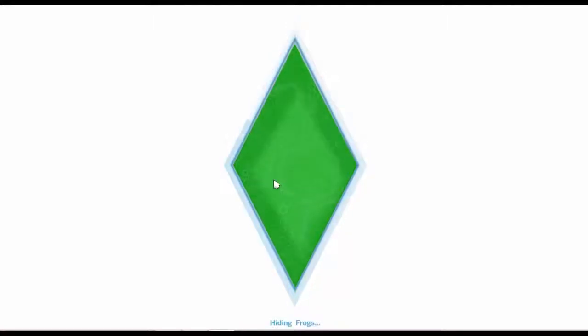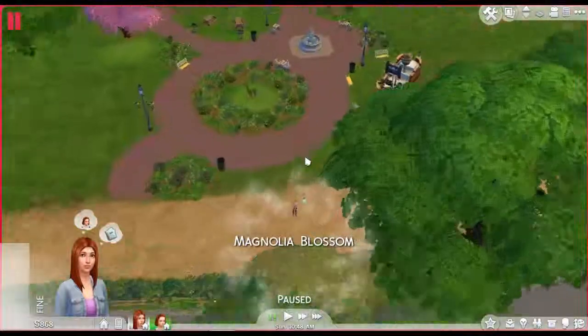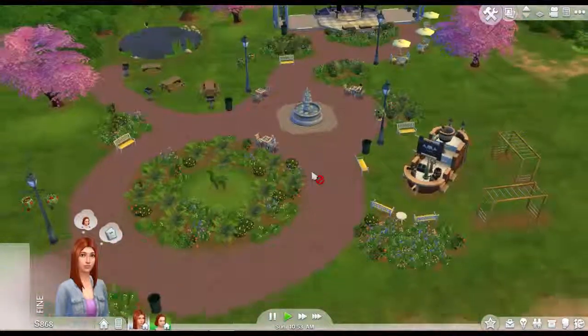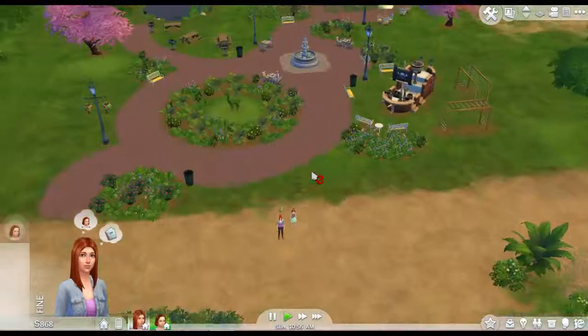I currently only have two households on The Sims 4 — this one which we're playing with now, and my off-camera household. They're really cool, their house is fairly nice, but this one's a lot nicer and these ones have more money too. On my off-camera household I currently can't even pay the bills, so that's not good. The one problem with Sims 4 on the laptop is the loading screens. So here's Magnolia Blossom Park, and it is actually a really nice park. I really like it. I can't see anyone, which is weird — there's normally loads of people here. Maybe because it's so early in the morning.